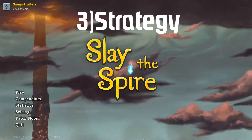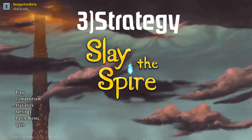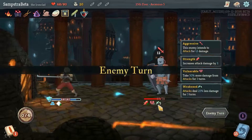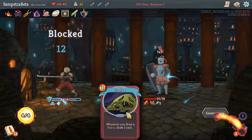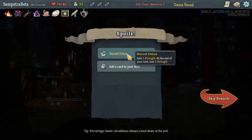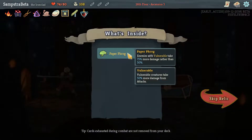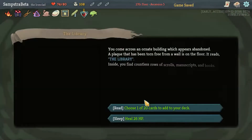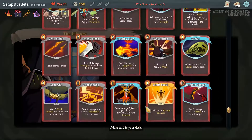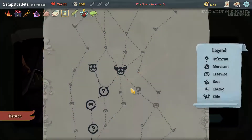Now, what is the actual strategy? You want to defend all the time to build up your block. An important point with barricade is that you don't need to wait — for example, with Impervious, you don't need to hold it for a big enemy attack. Use your cards as soon as they show up, especially exhaust cards, so your deck stays small and you cycle through it faster to get cards like Entrench and Body Slam.